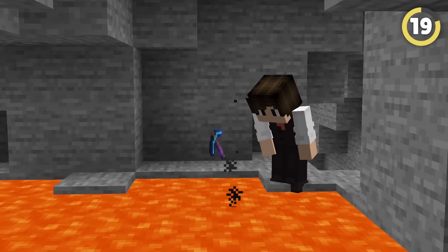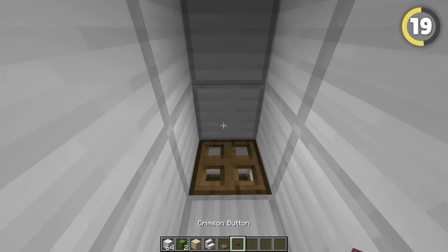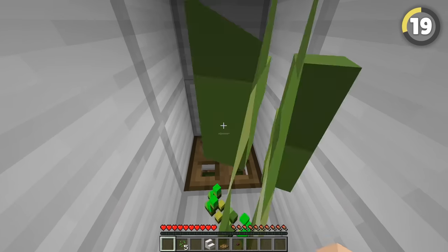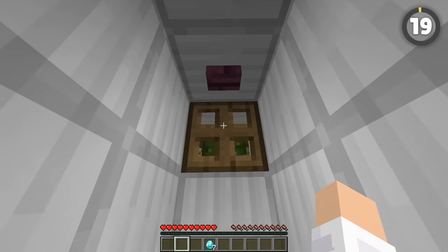Pros know to never use lava to get rid of your items — it's dangerous and there's no second chances. Instead, use a cactus. Make a cross-shaped hole, cover it, put a trapdoor above, and a button above that. Now you can throw your items on the trapdoor. If you throw the wrong item, you can just pick it up again. Then when you're ready, press the button and watch the items get deleted by the cactus.